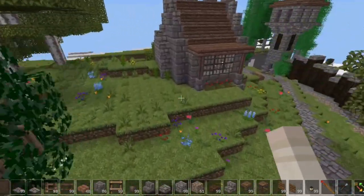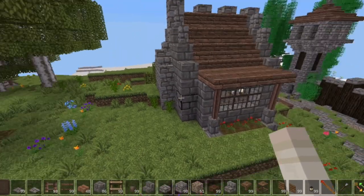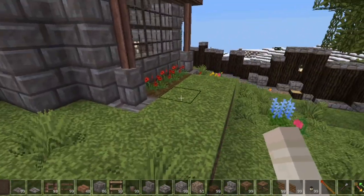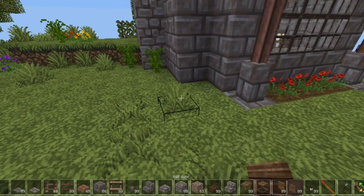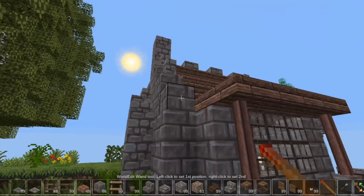I might just build that one — let's copy this little shack here. I really do like this shack. So we're going to take an area, and this only works if you have World Edit.